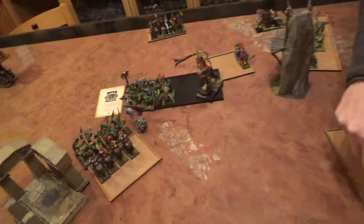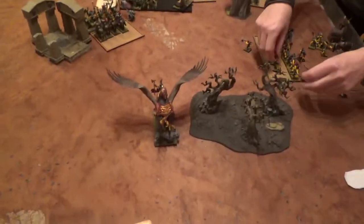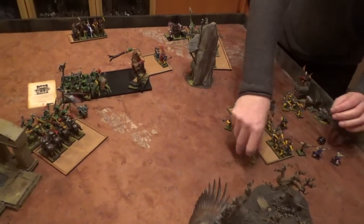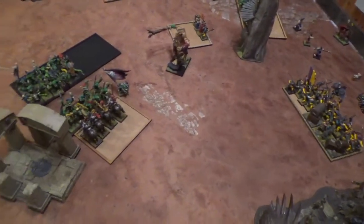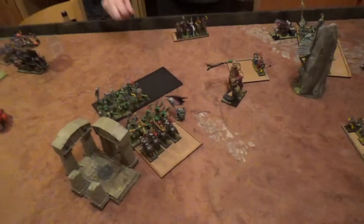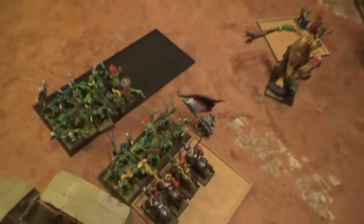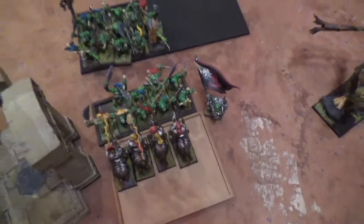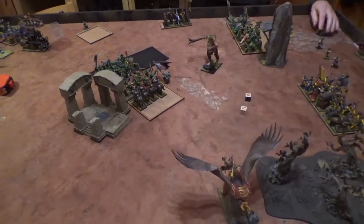Orc Turn 5. I charged up with my BSB — the giant was blocking the big guns. Karl Franz rallied twelve inches away. In the magic phase I cast the small version of Hand of Gork and moved them five inches. I lost one wizard level from my level 3. I got 'Here we go' on this unit. In close combat I killed one guy, won by two, but they were steadfast at leadership 8 — so they held.